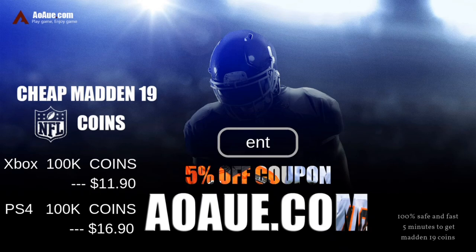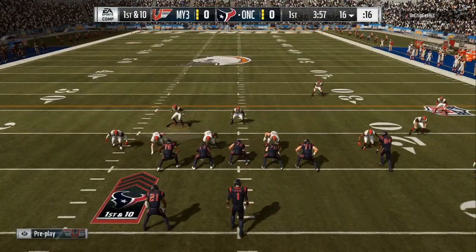What's up gamers? If you need the extra coins to build that squad, head on over to AOAUE.com and use discount code ENT for 5% off and dominate on the gridiron baby, let's go.